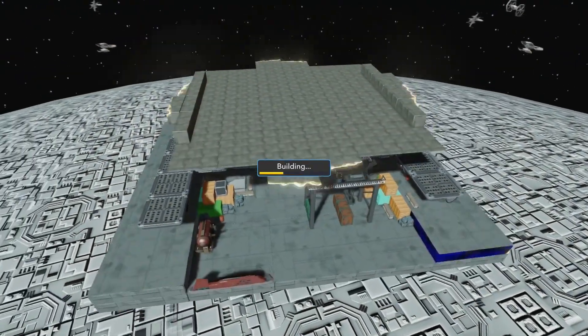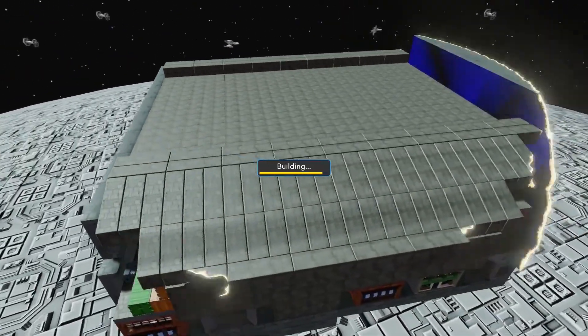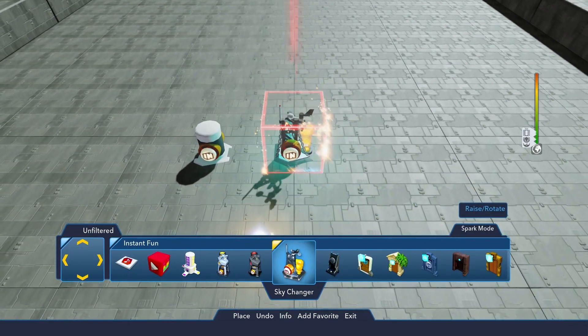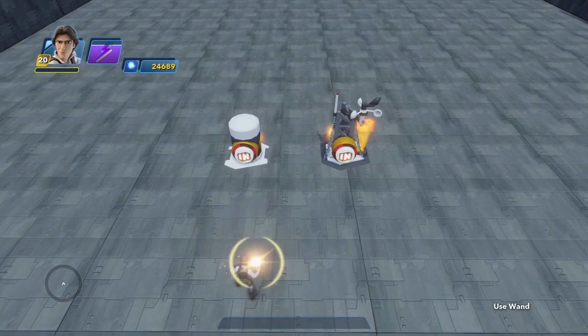Speaking of force, Star Wars: The Force Awakens features Han Solo's freighter, which we'll show you how to build today. I don't have a bad feeling about this. To immerse your toybox in the middle of an outer space war zone, we recommend placing the Sky Changer and selecting the Empire's Weapon as your Sky Dome.